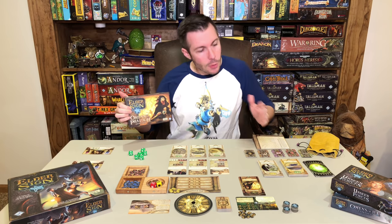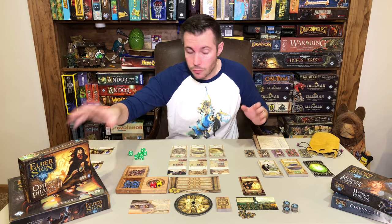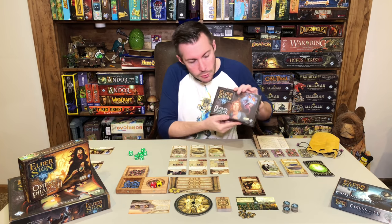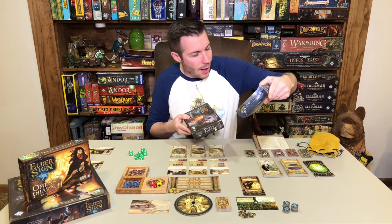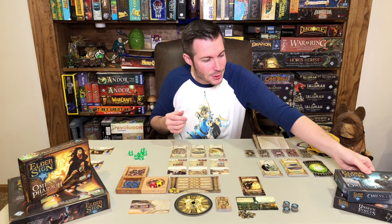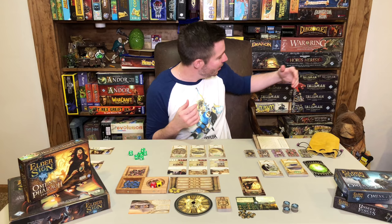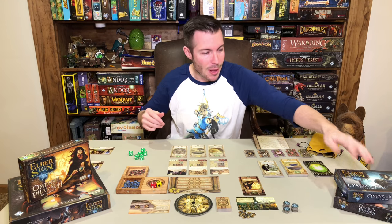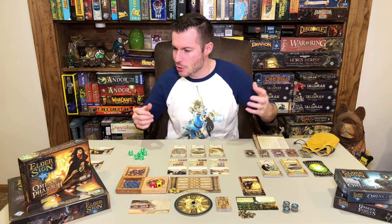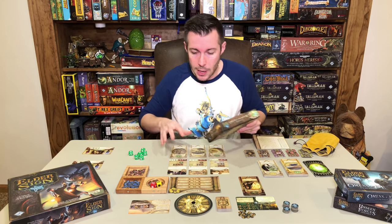This one is a little bit different than some of the ones that have come out so far. I don't have all of them — I'm missing Gates of Arkham — but I do have Unseen Forces and Omens of Ice. I'm always a sucker for the frost/ice expansions on all these games that Fantasy Flight puts out, like Talisman and Runebound. But this one, Omens of the Pharaoh, is a really cool expansion.